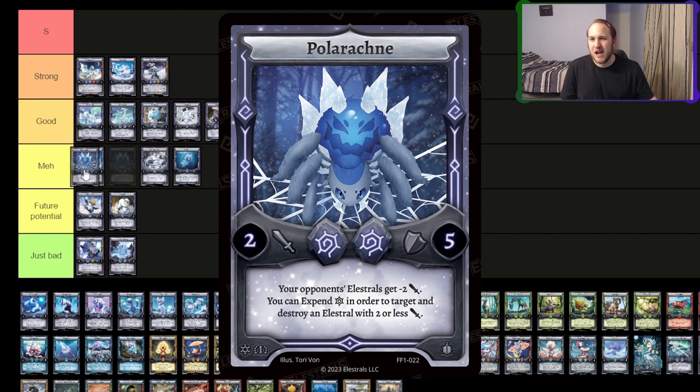Next up — Polarachne. I'm kind of meh on this guy. I think it's going to be decent as maybe a tech card against some decks where reducing things to make it a giant wall is going to be relevant. However, the fact that it can't really attack efficiently is kind of there. I'm actually going to put it at the low end of good. Maybe with some more support for Arachnid stuff, or more things that drop stats to make its destruction more relevant in the future, it would be better. I think it's at least good right now.